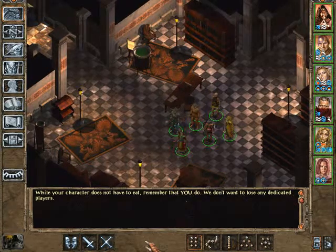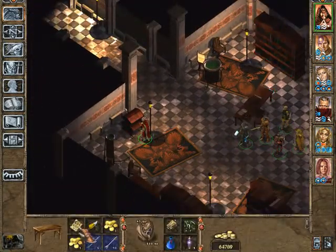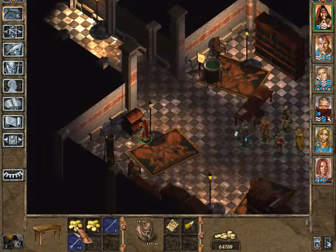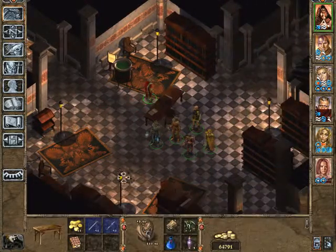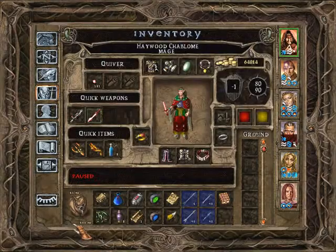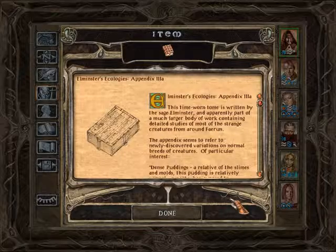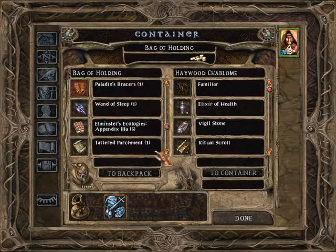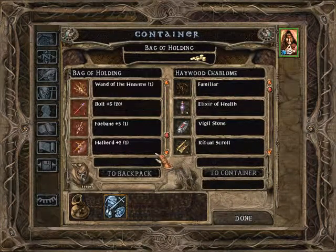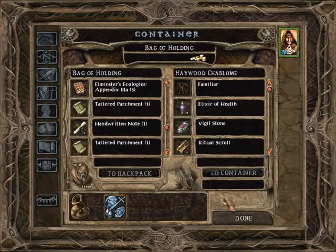Hi there and welcome back to Baldur's Gate 2. I'm Baron, and there is some looting to be done. What do we get? A heist library note, a horn, and some arrows. Arrows of dispelling, bolts plus two, bolt of lightning, arrow plus two. And another one of those. Do they stack? Yep, we have five volumes of that.